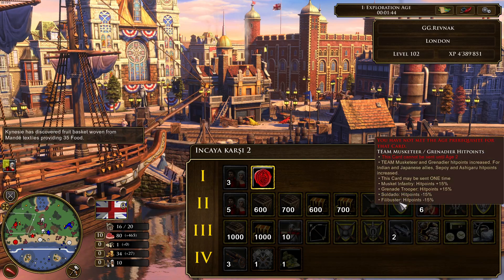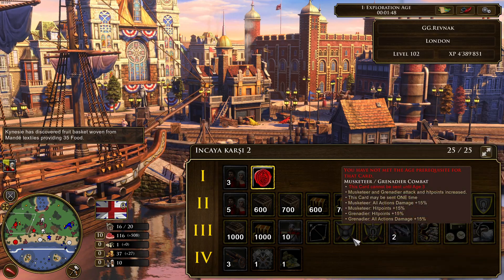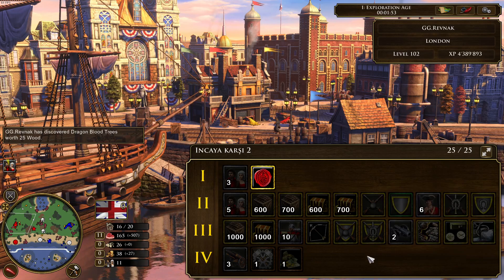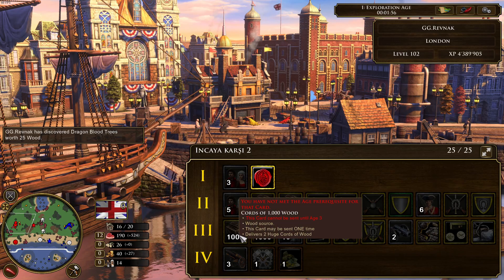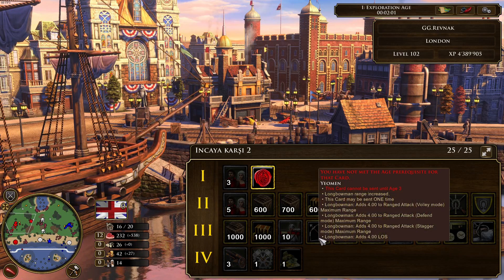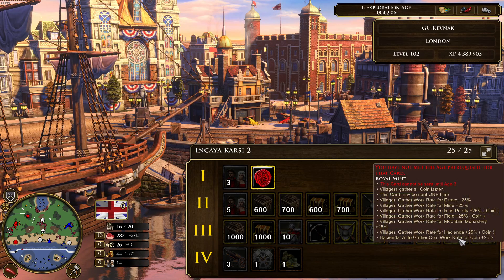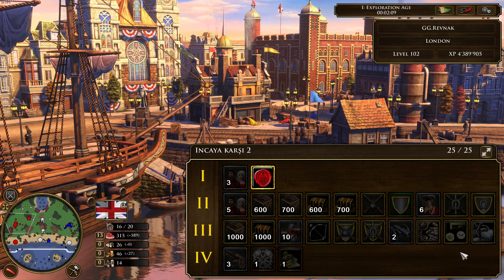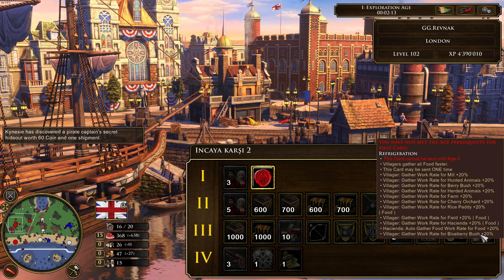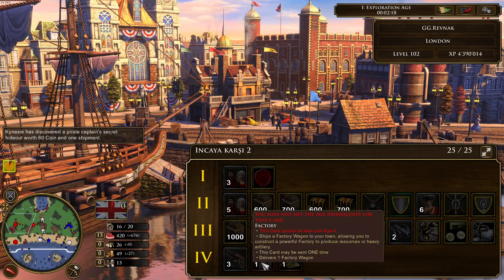The deck includes all the musketeer and grenadier cards — damage, hit points, and combat cards — as well as all 3 cavalry upgrade cards. In Age 3 there's 1000 wood and 1000 coin cards, 10 longbowmen, the longbowman range increase card, the royal mint card increasing coin gather rates, and the refrigeration card to gather all food faster. Age 4 has 3 rockets and 2 factories.